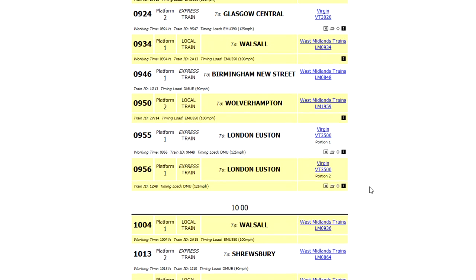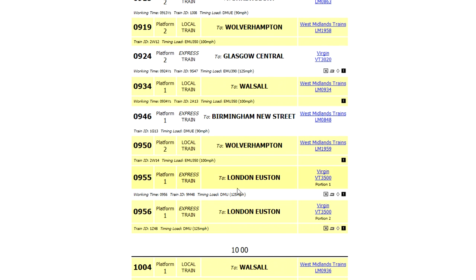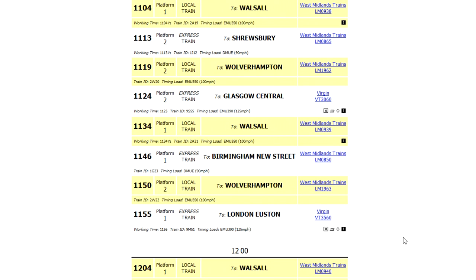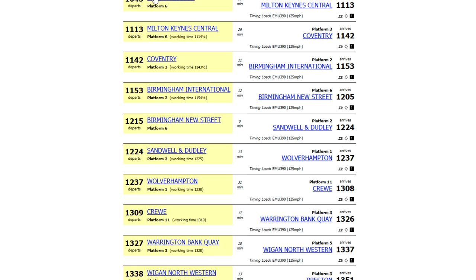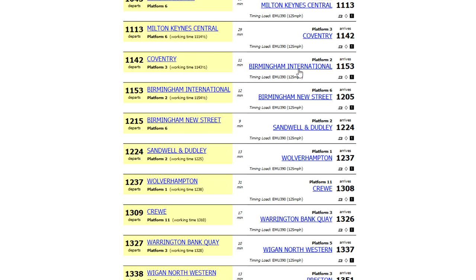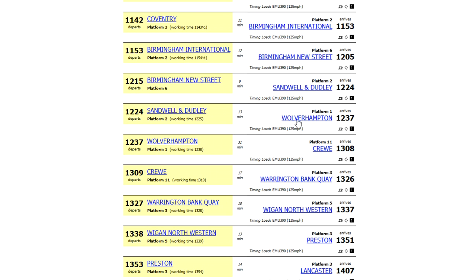If we scroll down here you'll see that Virgin stop here. Portion one and portion two - they split. We won't be able to do that but let's get into the middle of the day. There we go - one an hour each way, going to London Euston and the other one goes up to Scotland, either Edinburgh or Glasgow. If we click on one of these - let's click on Virgin Trains - it gives us all the stops for that train. There's Sandwell and Dudley. Also stops at New Street, Birmingham International and Coventry. Given that we have Coventry, Birmingham International and New Street on here, this will be quite nice for us.